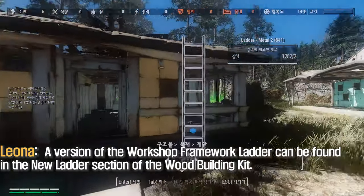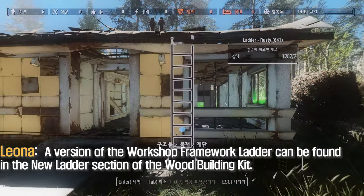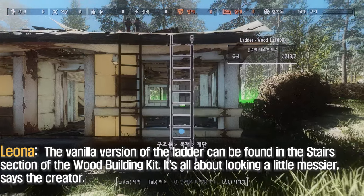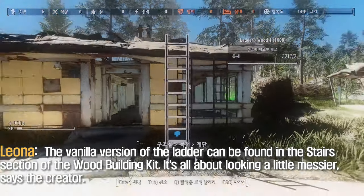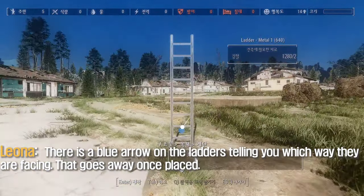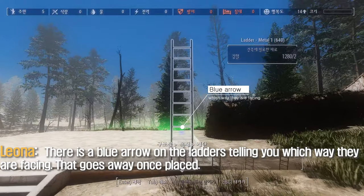A version of the Workshop Framework ladder can be found in the new ladder section of the woodbuilding kit. The vanilla version of the ladder can be found in the stair section of the woodbuilding kit — it's all a little messier, says the creator. There is a blue arrow on the ladders telling you which way they are facing, and that goes away once placed.